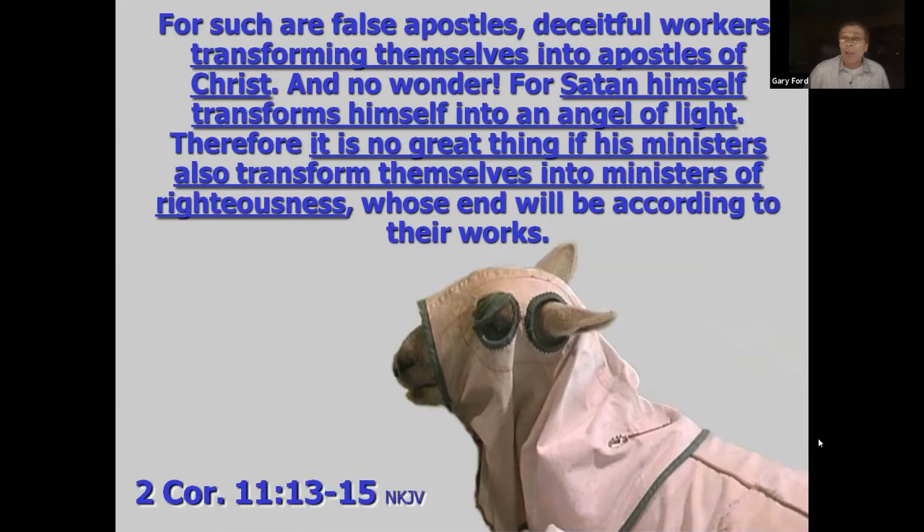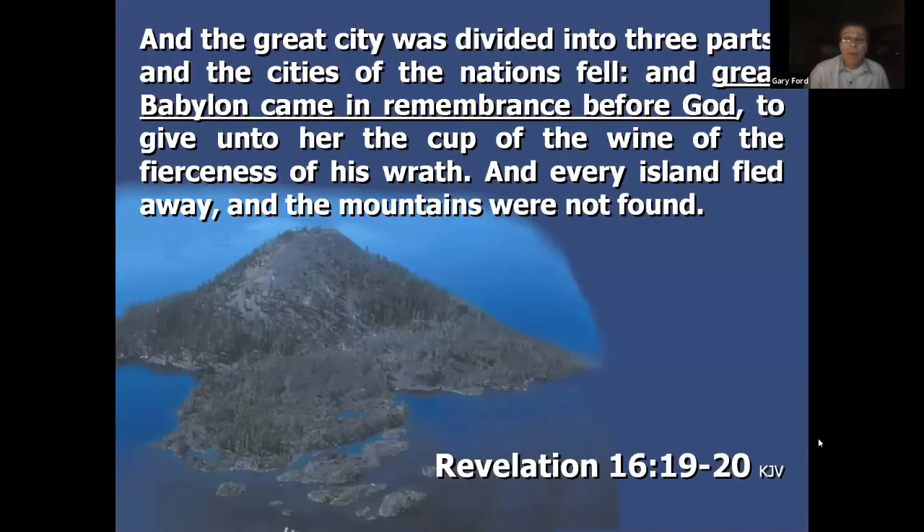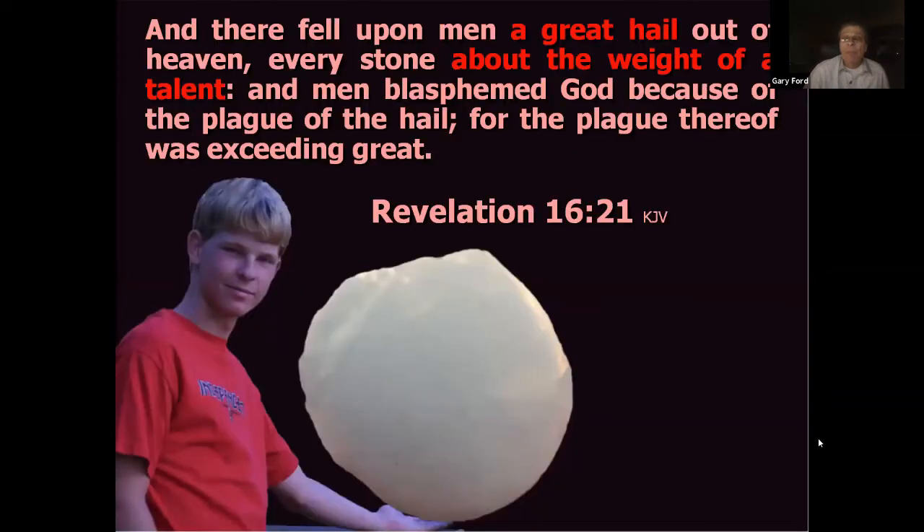Revelation 16 says the great city was divided into three parts, the cities of the nations fell, and great Babylon came in remembrance before God to receive the cup of the wine of the fierceness of his wrath. Every island fled away and the mountains were not found. Then it talks about a great hailstone out of heaven, everyone about the weight of a talent — that's a 90-pound ball of ice. Men blaspheme God because of the plague of the hail.